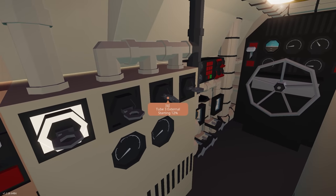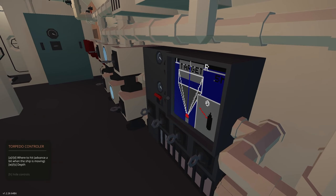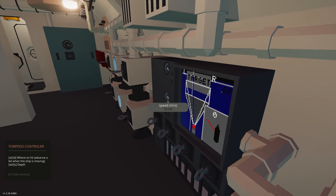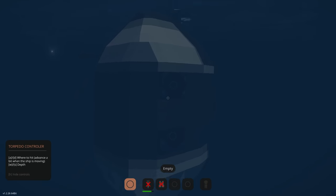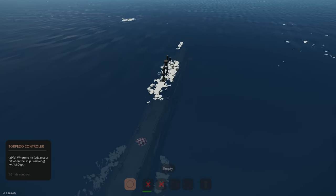Now let's play with torpedoes. First we need to open the external hatches. Using A and D to choose which direction to fire, we can also choose the depth and set the range. There are different tubes we can fire from — I can see two hatches have opened. Going with tube number one — fire!